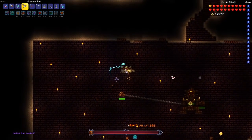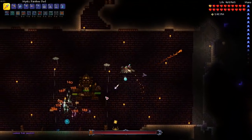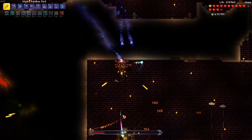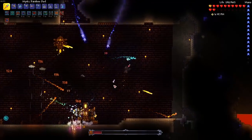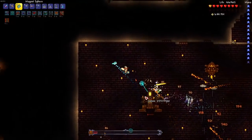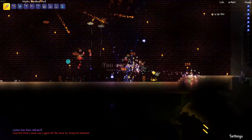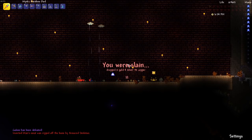Returning to the jungle temple with my new weapon in hand, I began the Golem fight. As the boss began lashing out at me with his fists, I used a combination of my new Magnet Sphere, Rainbow Rod, and Nimbus Rod to deal heavy damage back at him. With his fists destroyed and his head detached, the enraged Golem began rapid-firing lasers at me while also making an attempt to stomp me with his massive feet. Using the much larger-than-normal arena to dodge his attacks, I continued my assault. In an all-out DPS race to the finish, I defeated the boss and immediately died myself, creating quite a comedic end to the fight.